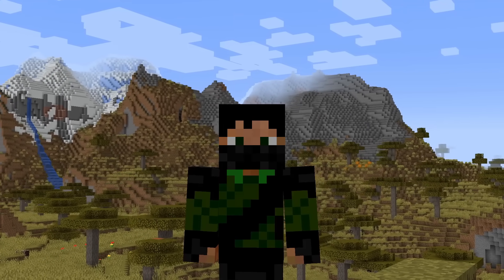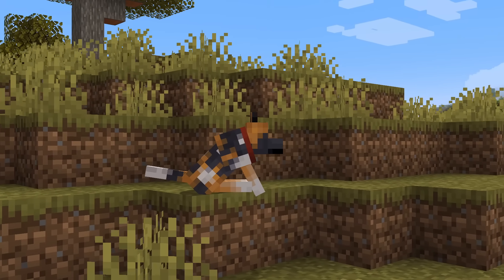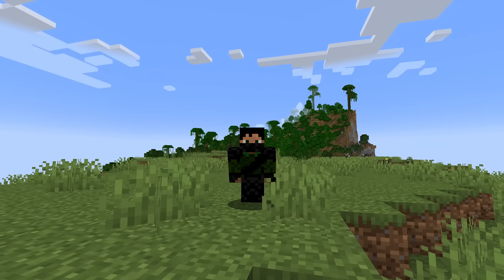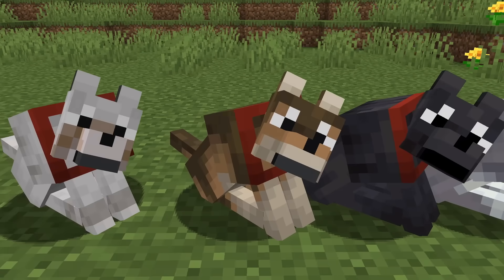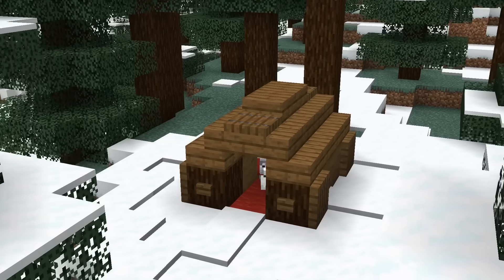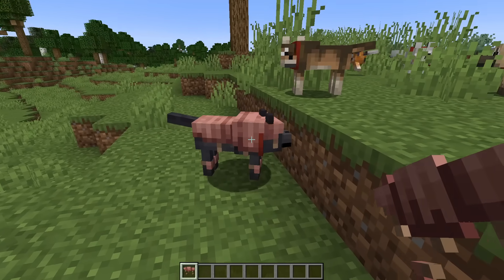That covers most of the main additions in 1.21, but there are some bonus things covering dogs and armadillos. They are actually a feature of 1.20.5, which confused a lot of people, but if you're waiting for 1.21 before updating, it'll feel like part of the new update too. One of the first things you'll want to do is search for every new wolf variant and give them a bone to tame them. You could build them their own mansion or a small kennel, or even themed kennels for each dog based on their biome. You could also take them all out on an adventure, just bring plenty of food. Better yet, set them up with some dog armor first.